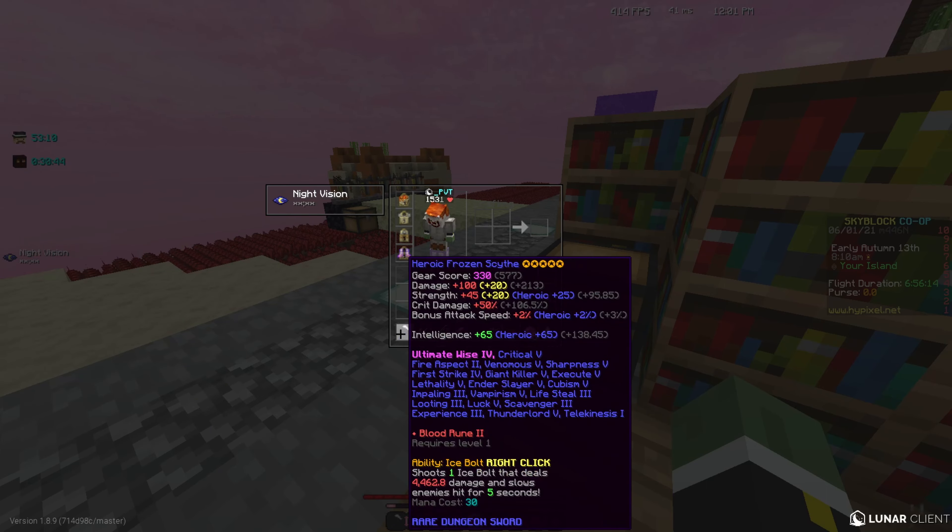The most important thing about this weapon is its ability. If you look at the bottom where the ability is, it says 'Ability: Ice Bolt — Right Click.' It shoots one ice bolt that deals 4,462 damage and slows enemies that it hits for 5 seconds. That slowness part — that is the key. It is super overpowered for lost adventurers and angry archaeologists. Even in boss fights it's so overpowered because it just makes whatever you're fighting incredibly slow.